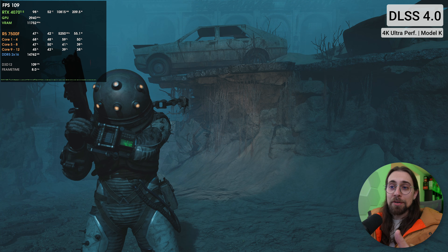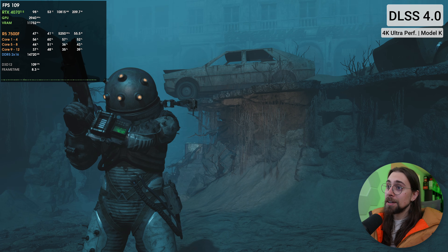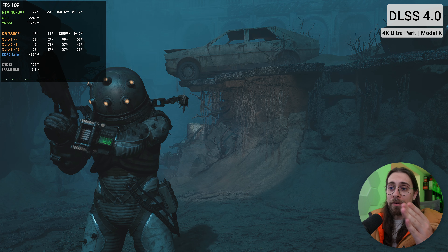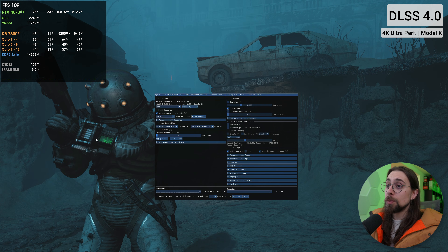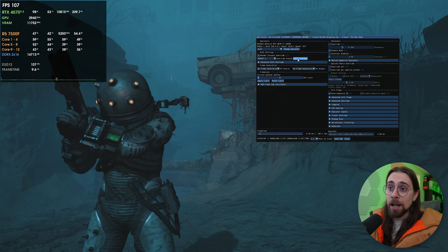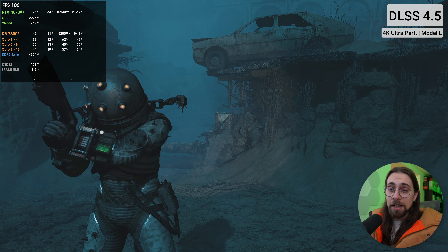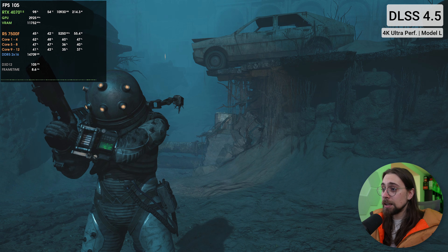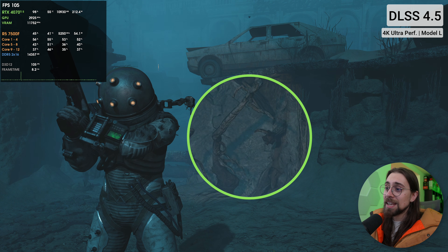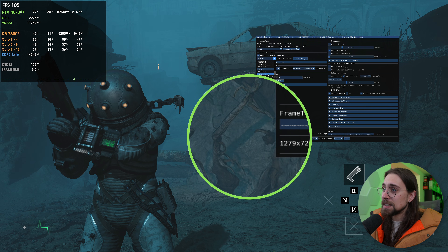Looking at the character in performance mode it's blurred, but switching to ultra performance mode — no more blur. It looks much sharper. It seems the depth of field goes away at such lower resolution and DLSS reconstructs it without depth of field. The character looks way sharper in ultra performance mode compared to performance mode even with DLSS 4. The game then crashed — possibly due to recording simultaneously.